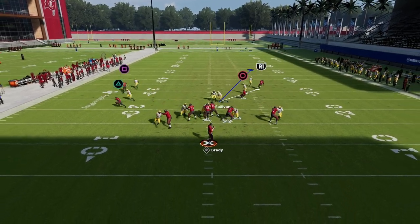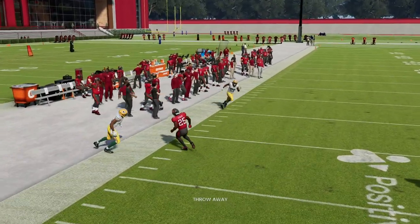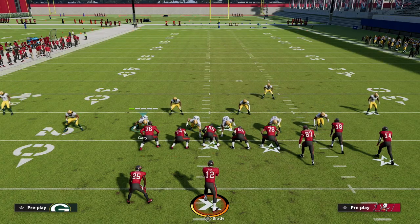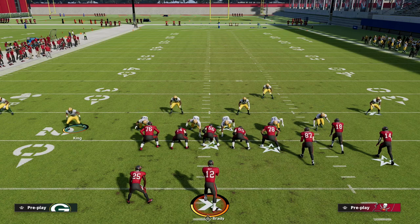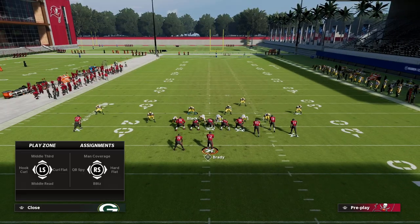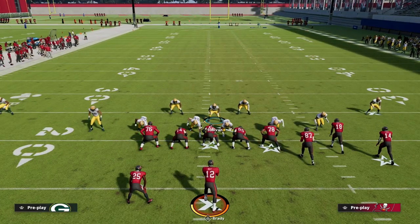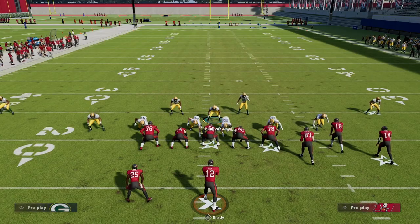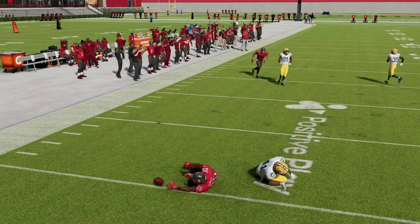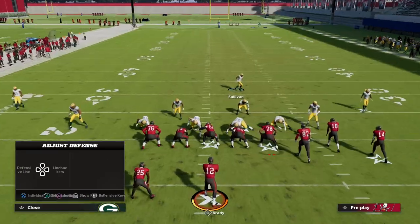From a coverage perspective you can do anything you want here. One thing I like to do is put this guy in a hard flat — that'll help guard a lot of the running back routes to the right side of the screen, especially because we have man coverage across the board. You might see something where he's able to get out to that table route, make the play, maybe make a pick, which can be very advantageous.